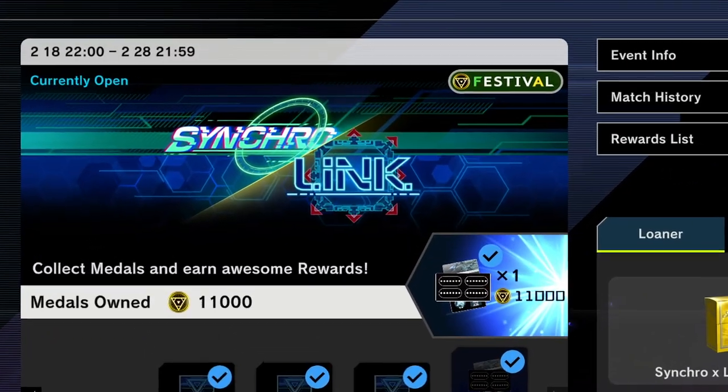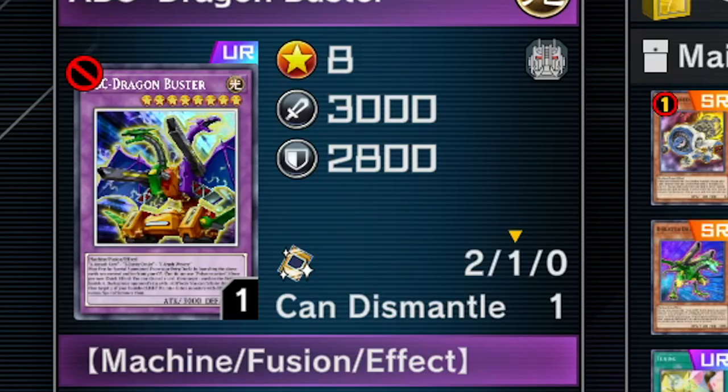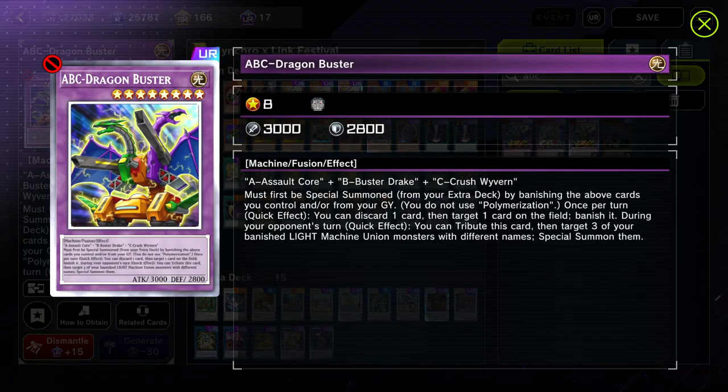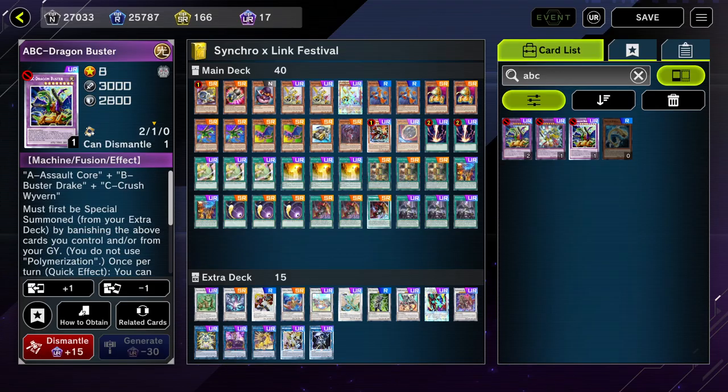The Synchro Link Festival is here and a ton of cards are banned. Konami has done everything possible to keep me from using ABC in the event — ABC's boss monster ABC Dragon Buster is banned for the event, just like my Ojamas were nerfed in the last event. But that didn't stop me from using ABC Synchro.